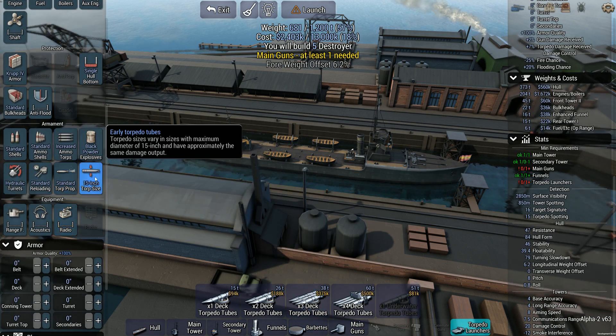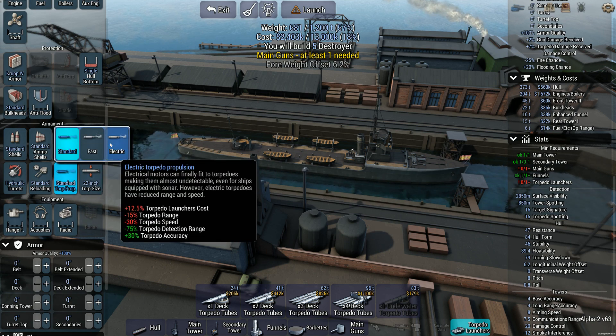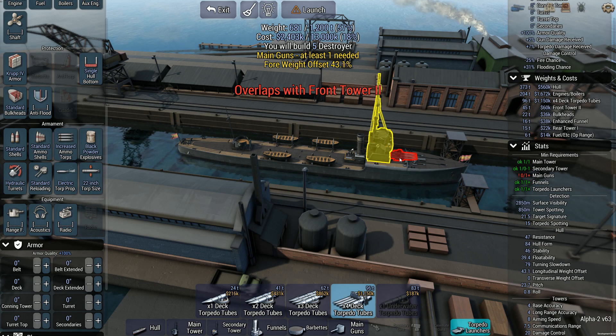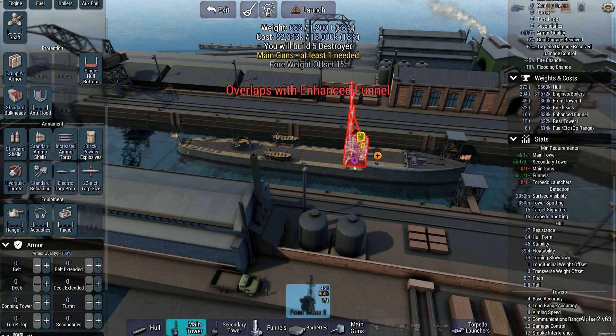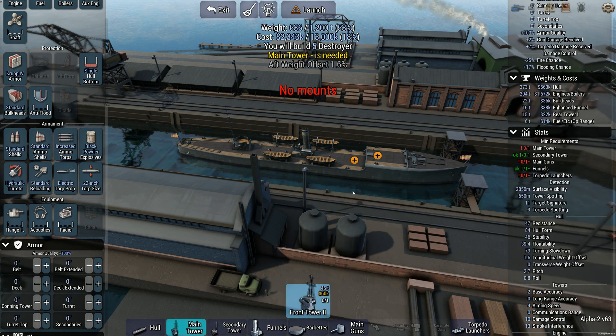We need increased torpedo loads, 22-inch torpedoes, and electric torpedo propulsion. I'm going to stick this — I can't stick it on the front. Overlaps a border. Can I put you down there? I can put you down there. So you're going to move back. Main tower, front tower, boom.